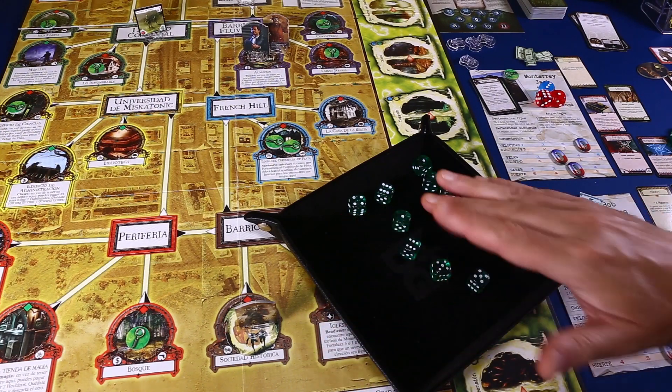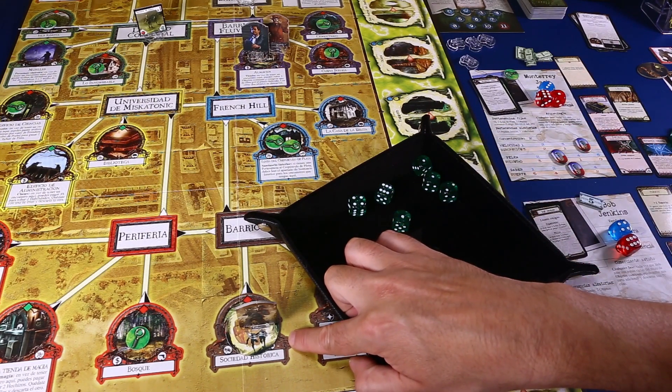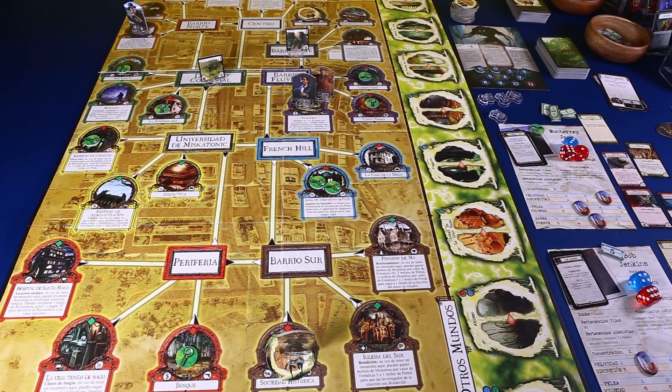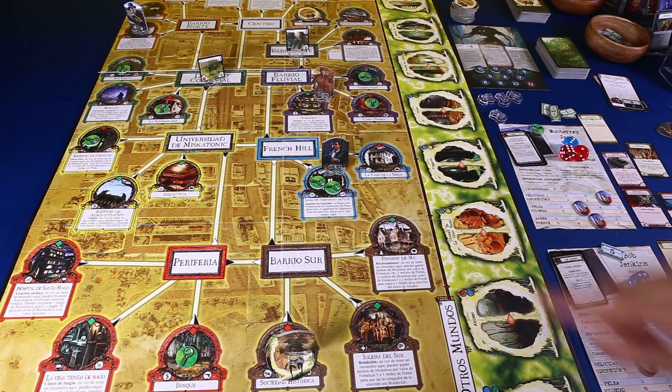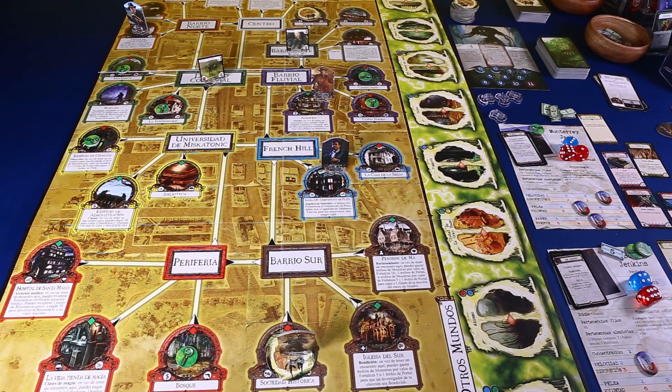Acabamos el movimiento de Darrell aquí. Cuando llegue la fase de encuentros pasaremos a otros mundos. Ahora continúa Bob. Nos interesa que tenga pistas. Con velocidad 3: 1, 2, 3, acaba en la Logia del Crepúsculo de Plata. Como hemos acabado el movimiento aquí, podemos ganar estas dos pistas. Ya tenemos dos de las cinco que necesitamos para pasar la historia de Bob.